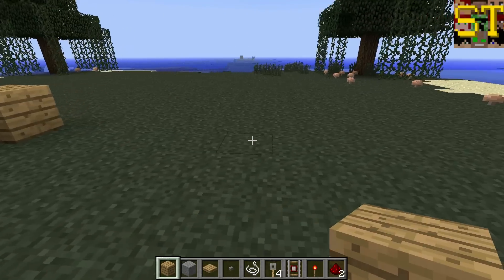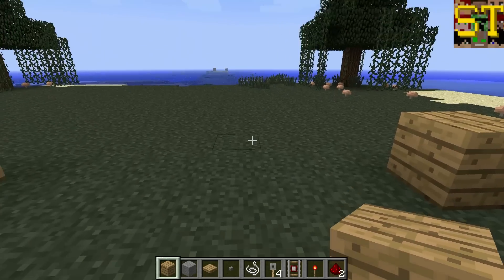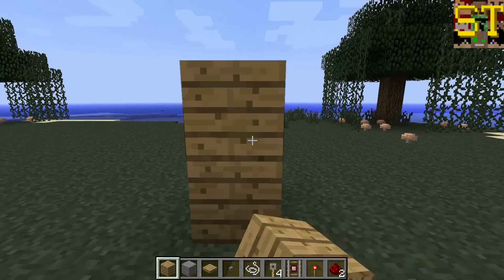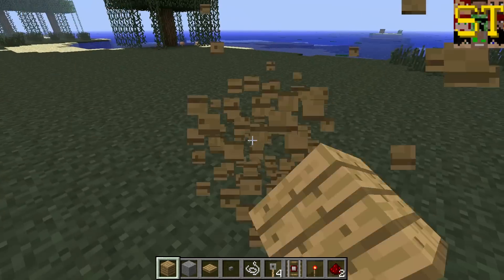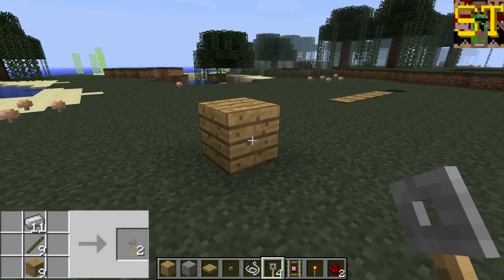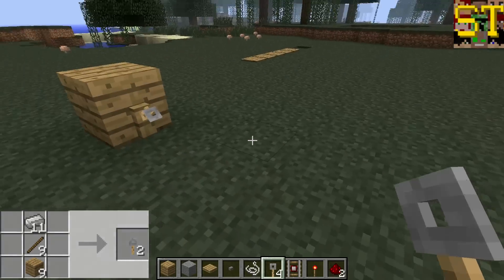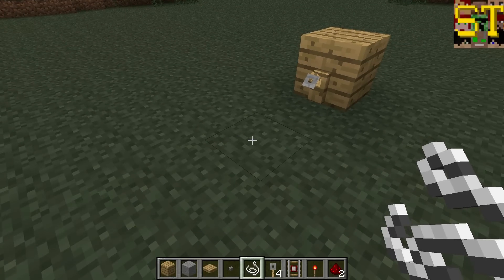Simply place down two blocks that are in opposition to each other across a horizontal plane. These cannot be placed vertically, so you cannot place one and then have a gap and simply place it between here — you must do it horizontally. To place it, you simply place down two hooks; the crafting recipes will be shown for everything on the screen, if you haven't noticed yet.